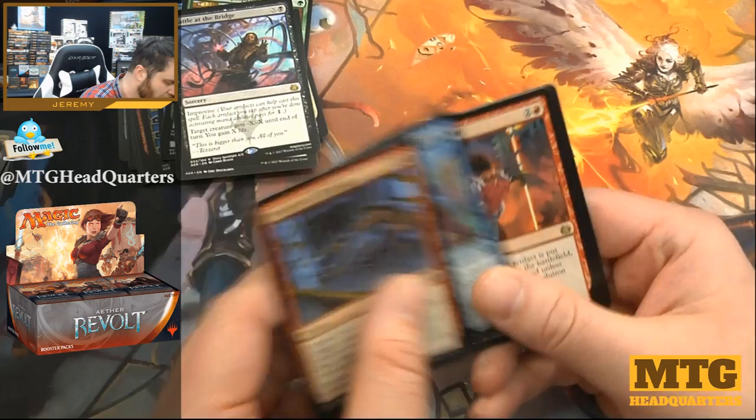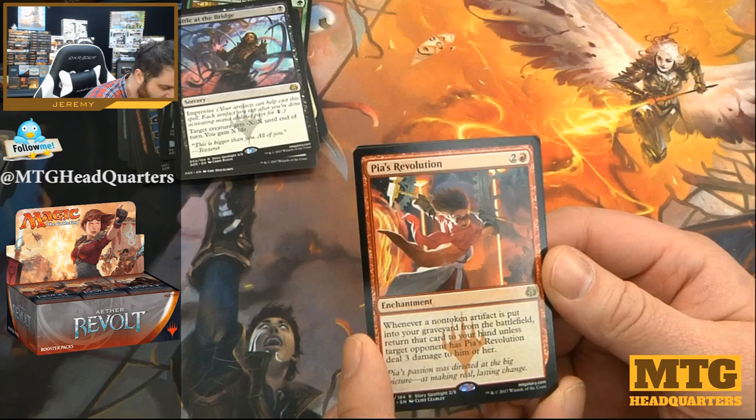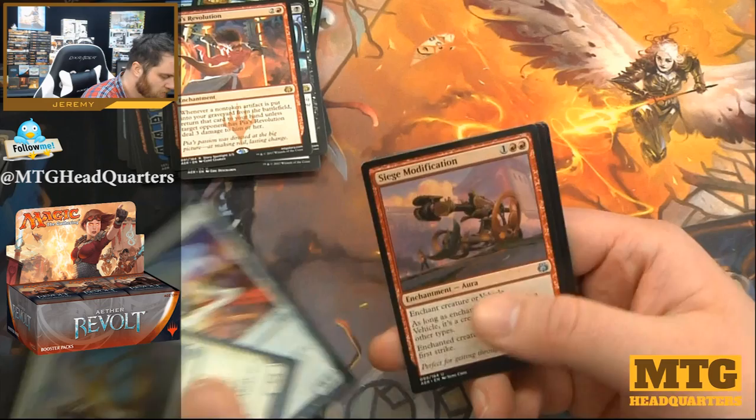Siege Modification, Wind-Kin Raiders, and Pia's Revolution. Pia's not happy — three mana, whenever a non-token artifact is put into your graveyard from the battlefield, return that card to your hand unless the opponent has Pia's Revolution deal three damage to them. Very strong in an artifact archetype.